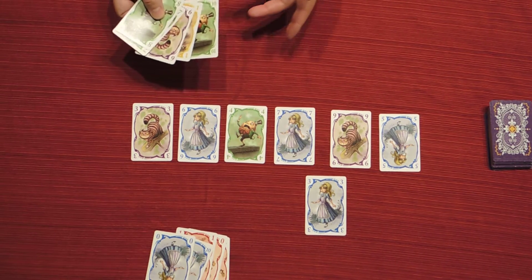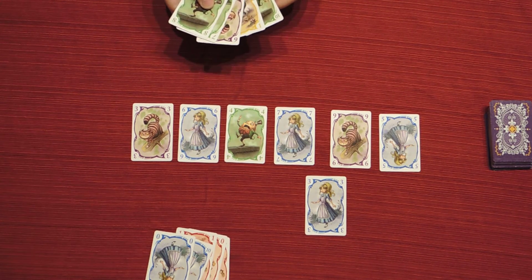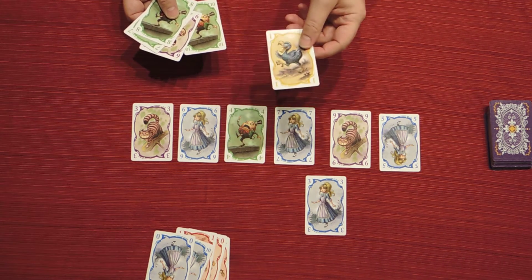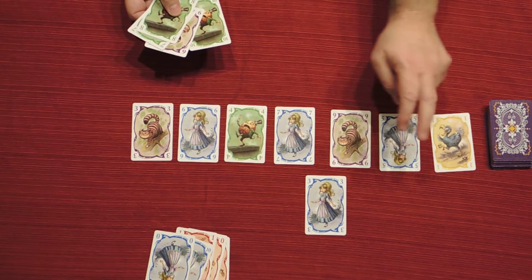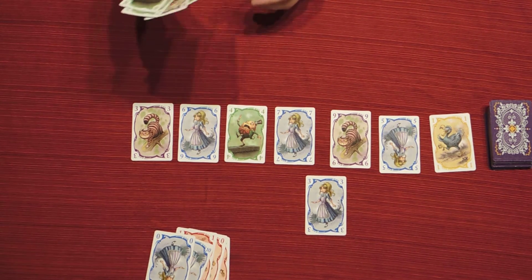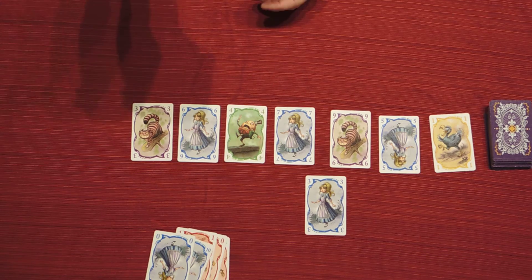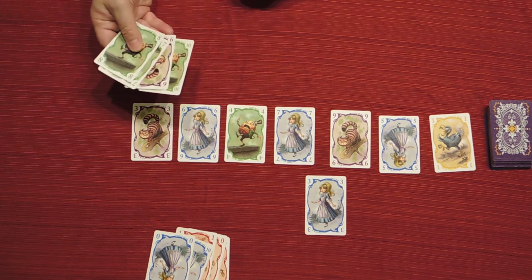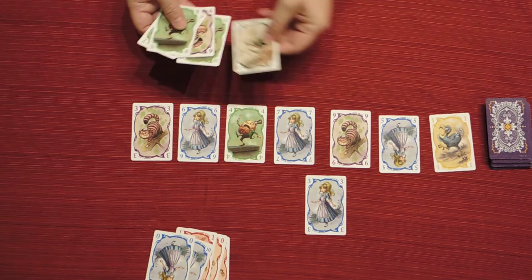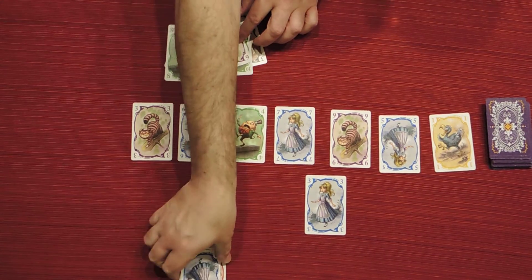The best way to explain the game is just by playing it — it's quick to understand. For the sake of explanation, I will put down 1 yellow. I count 1, and then any card beyond that which is yellow, or has a value of 1 or less than 1 — there are some cards with the value of 0 — will be taken. In this case, nothing happens.